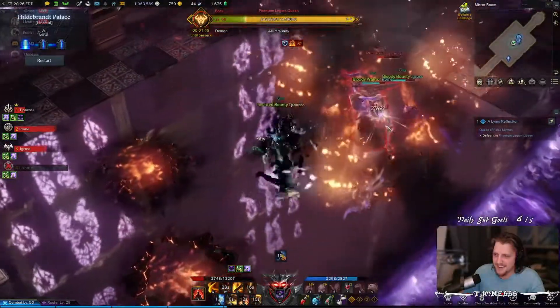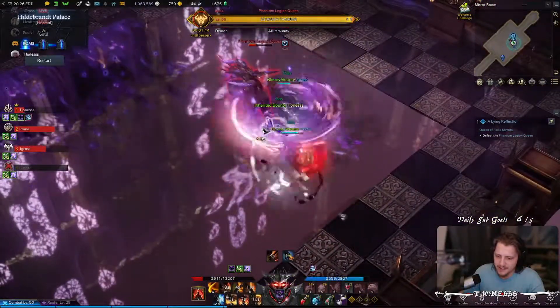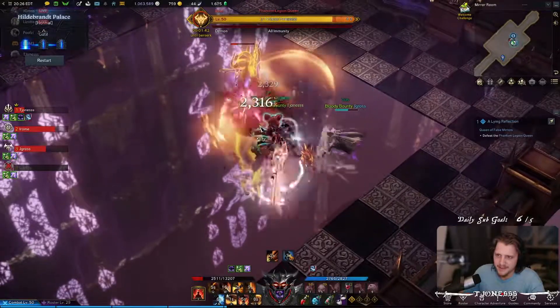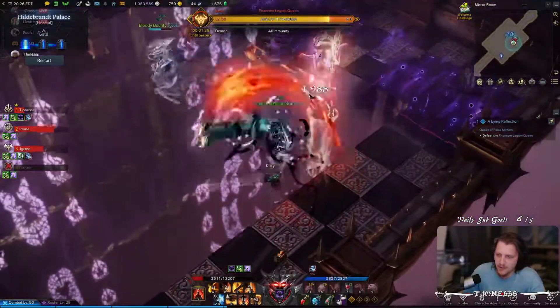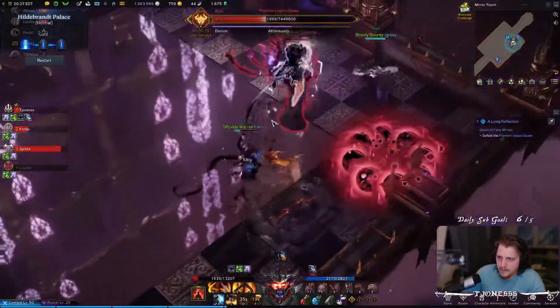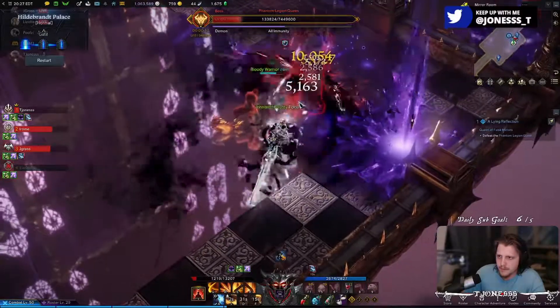Later in the fight she'll start spawning regular waves that don't kill you — they just knock you up and apply a debuff. These waves are easily dodged or you can roll right through them, it doesn't really matter, just keep the damage up. That's pretty much it for the first fight: you avoid the wave mechanic, keep your damage up, and try to kill her before she goes berserk.